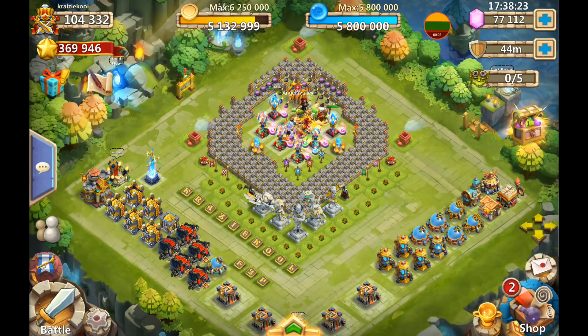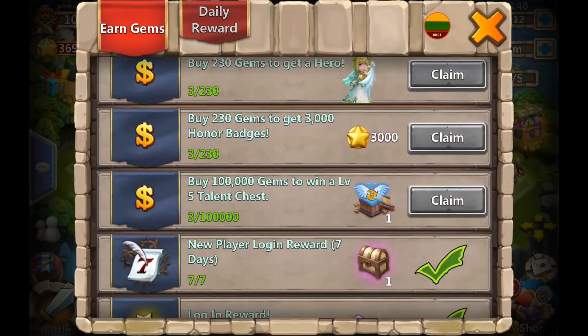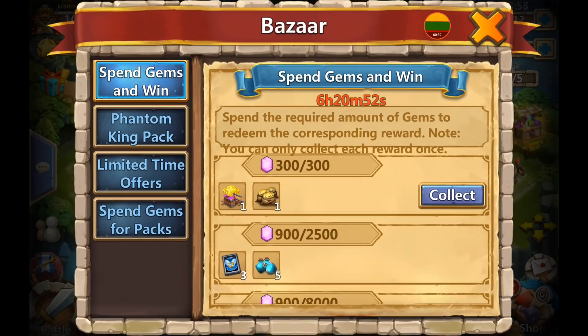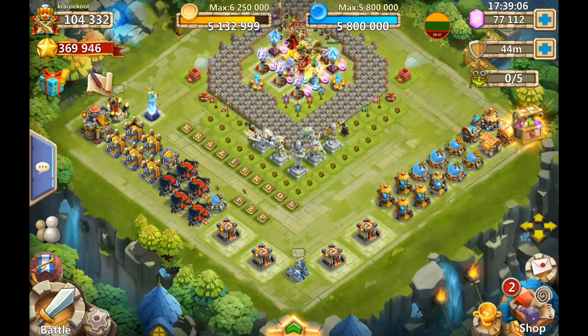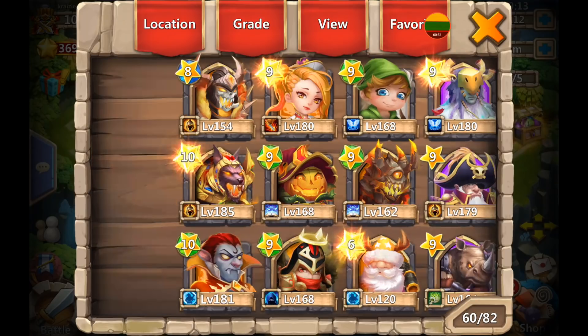Good to see you guys, we are back on this crazy cool account. If you haven't seen our first part, make sure you check it out before this one. I'll leave a link in the description. Just a quick reminder - he is totally free to play and has 77,000 gems. Today we will continue what we started: spend and win for 60,000 gems, rolling for Walla Walla, and if we get her we'll roll for talents.